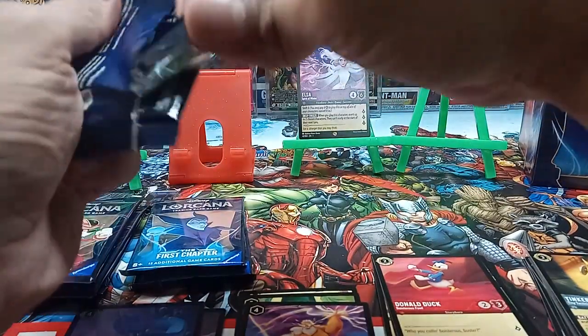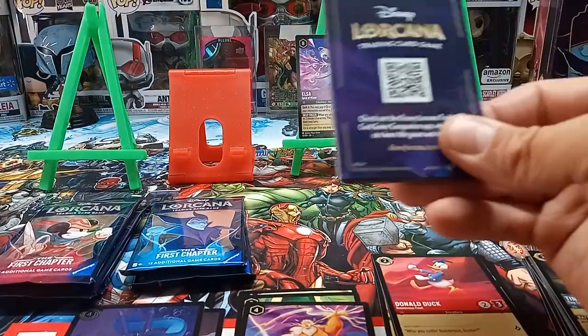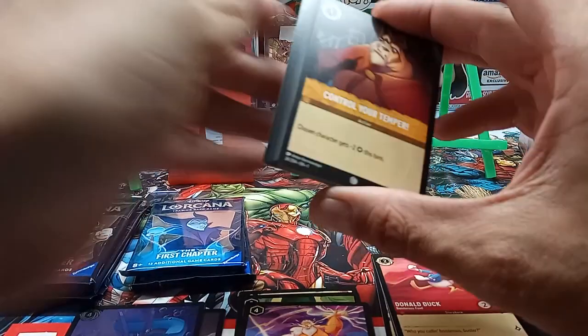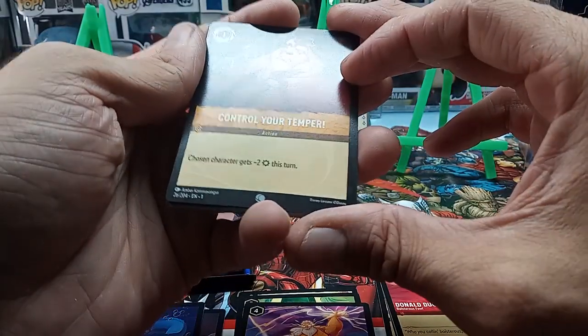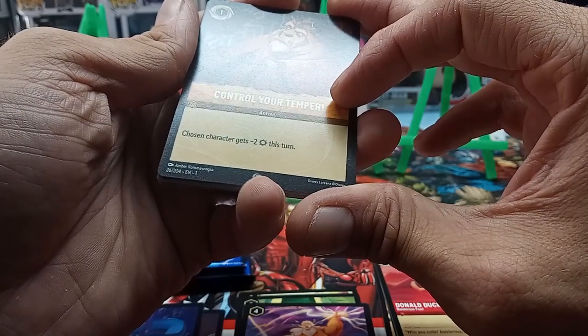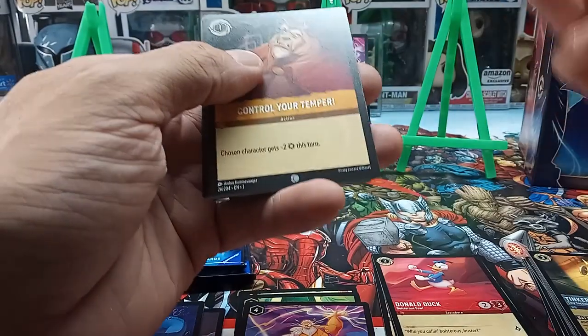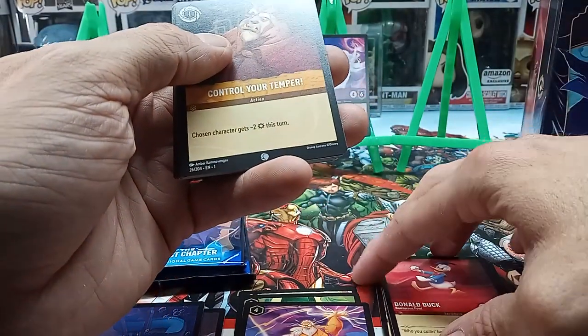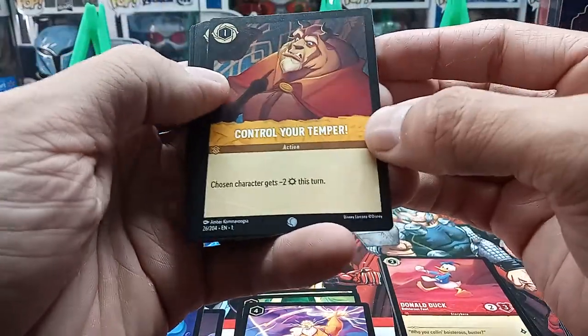Not every Disney cartoon character is in the first chapter — they're coming out with other chapters that will have more characters. Once the second chapter comes out, I know Snow White wasn't in these, and I haven't seen anything with Bambi or a few other notable Disney characters that didn't make the first cut.